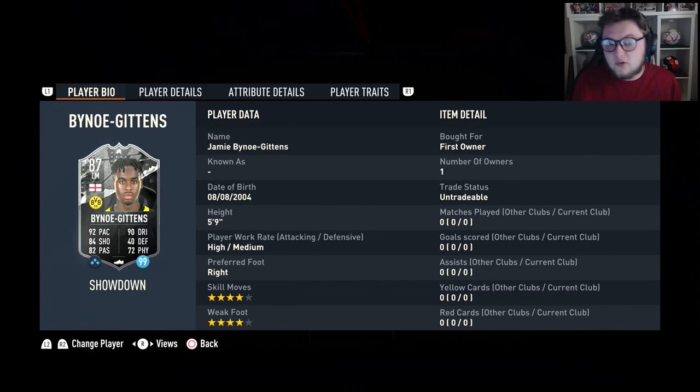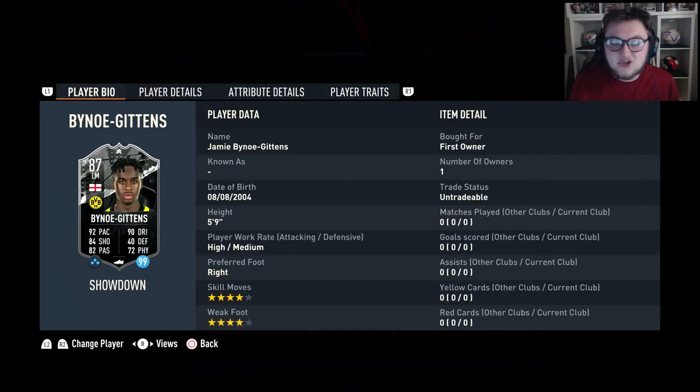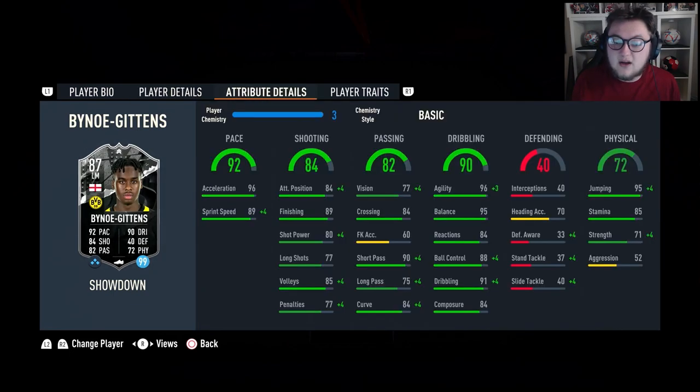Going into Bino, he's got 4-star, 4-star, 5'9", high/medium, right-footed. 92 for pace and 90 for dribbling, 84 for shooting, 82 for passing and 72 physical. He's got the flare trait. If he gets a plus 2, up to 94 pace, 92 dribbling, 86 shooting, 84 passing and 74 physical. In terms of positions, he can play right mid and left wing as well, which is quite nice.